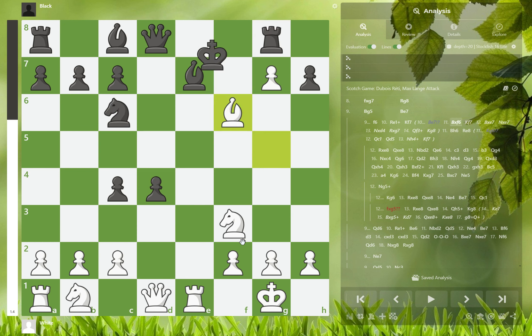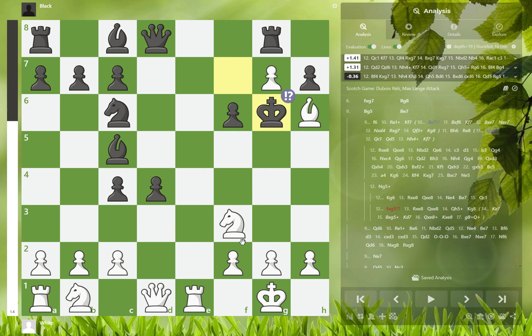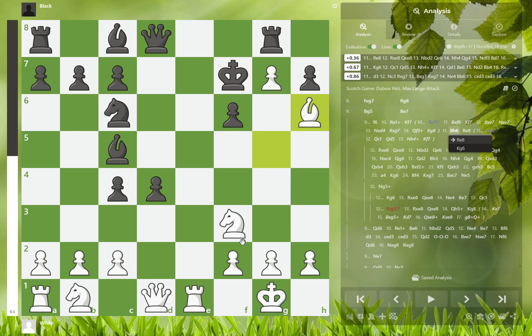King to f7 actually puts the king on a better square and targets the g7 pawn — it also puts the bishop in tempo, so white is forced to go to h6. The good move here is to play rook to e8. I know some of you will play king to g6 thinking you can get the bishop, but that's not that good, because after some sequence of moves you are forced to go back to f7. So avoid king to g6.